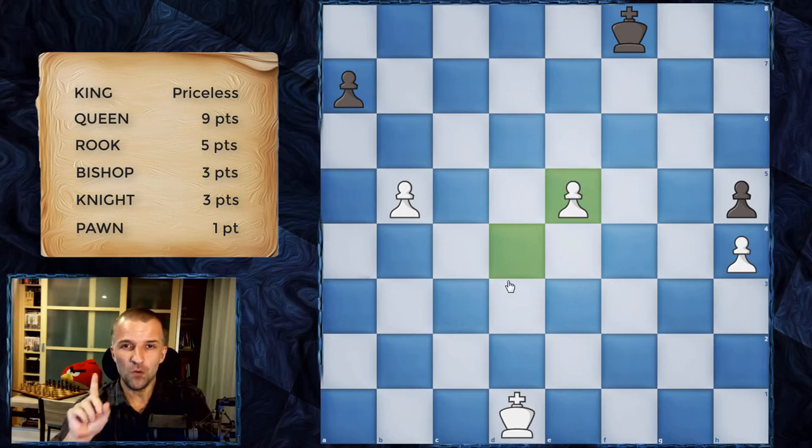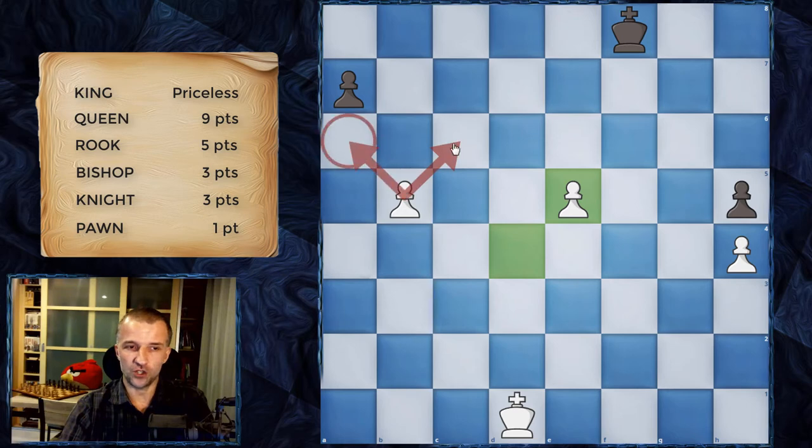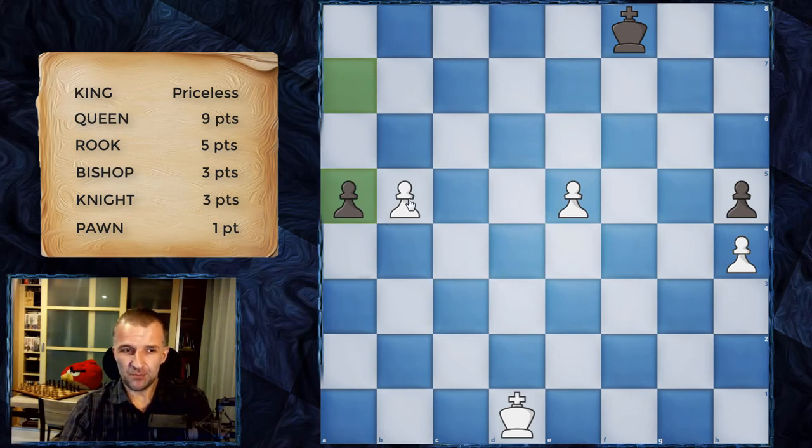There are two more rules about pawns. A pawn controls both diagonal squares ahead of it. The black pawn controls b6, so if a white pawn moves to b6, it can be captured. The pawn gains power once it crosses the center — the middle line. For white, that's the fifth rank; for black, the fourth rank — it's the absolute control zone. This also relates to the 'en passant' rule.